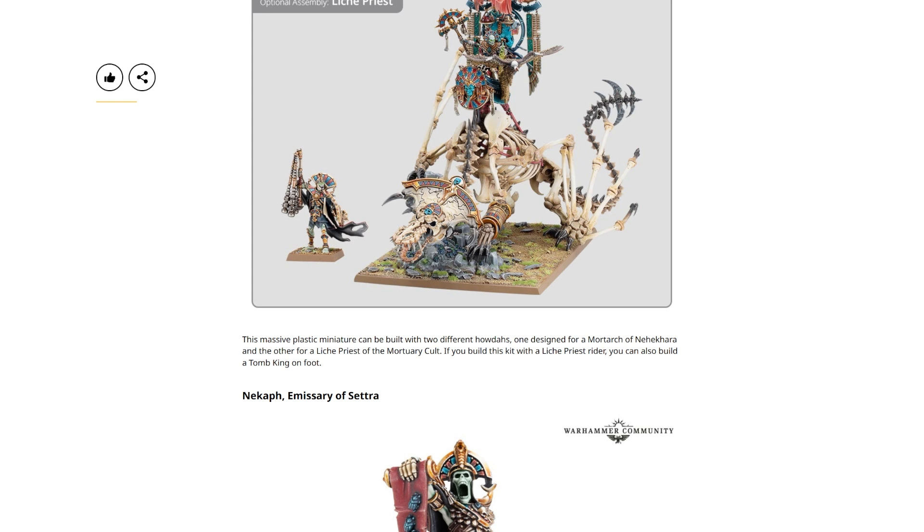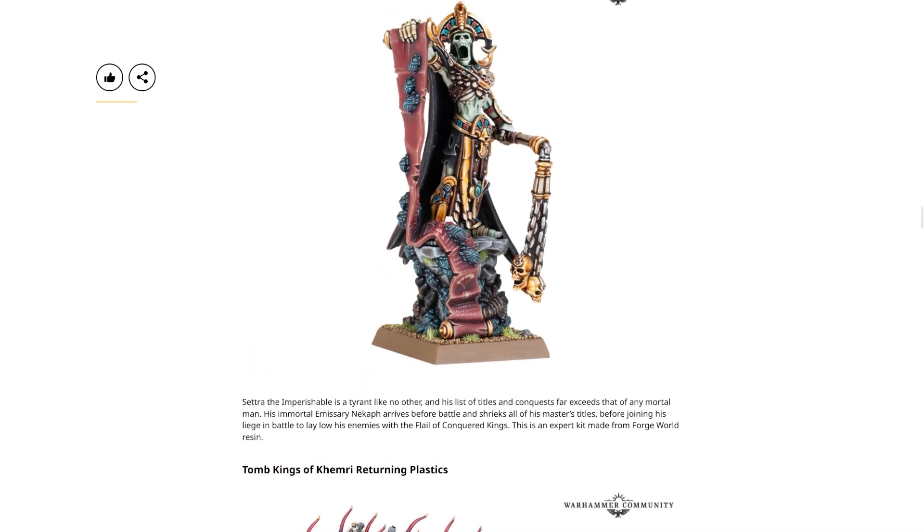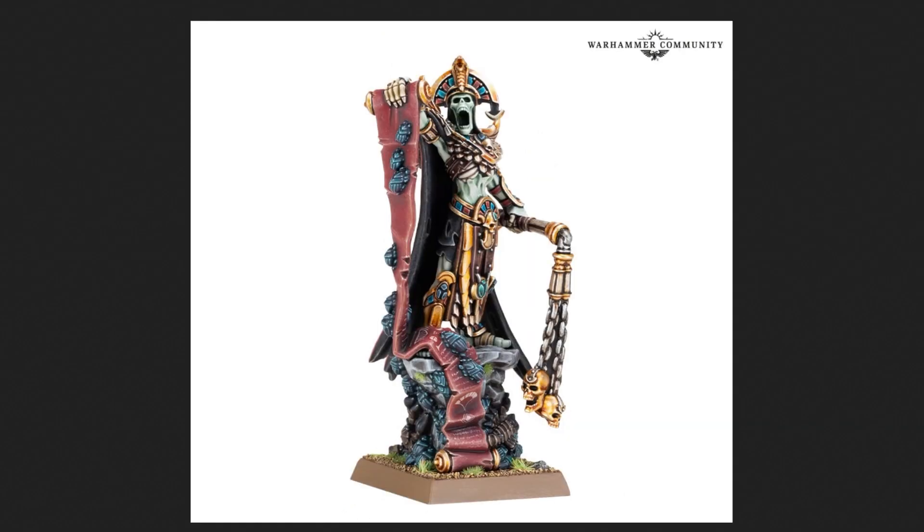However, this one below — Necalf, Emissary of Settra. Settra the Imperishable is a tyrant like no other, and his list of titles and conquests far exceeds that of any mortal man. His immortal emissary Necalf arrives before battle and shrieks all of his master's titles before joining his liege in battle, laying low enemies with the Flail of Conquered Kings. This is an expert kit made from Forge World resin. I'm pretty tempted by this one. I do like how it looks — although I don't have a Tomb Kings army, who knows? I'm still waiting on my Bretonnian box set, so we'll see.